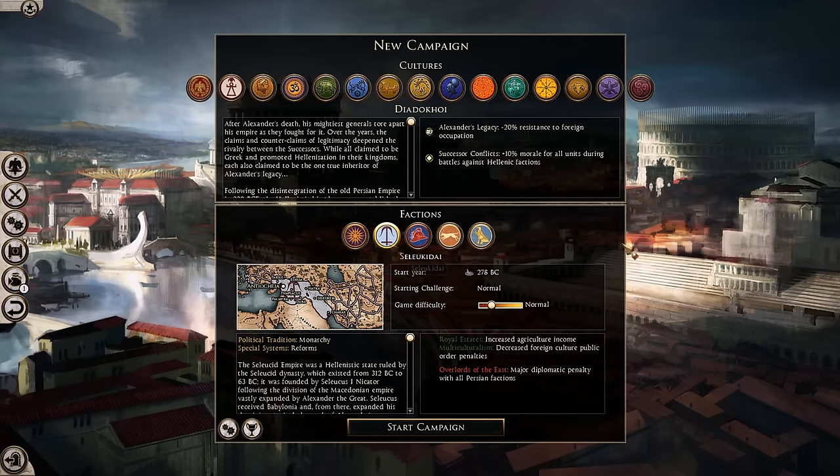The Seleucids are, unsurprisingly, a Diadochi cultural group. That means they share buffs with Macedon, Bactria, Epirus, and Egypt. These include Alexander's Legacy — minus 20% resistance to foreign occupation — and Successor Conflicts, which gives plus 10% morale for all units during battles against Hellenic factions. Very useful, since you're going to be fighting those Hellenic factions and ruling a lot of foreign populations.